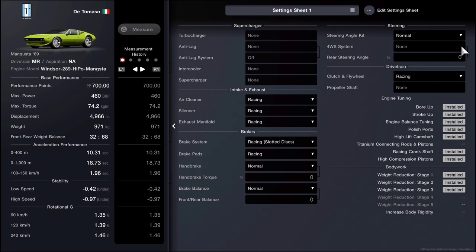On the next sheet, under intake and exhaust, we have a racing air cleaner, a racing silencer, and a racing exhaust manifold. Under brakes, we have the braking system as racing slotted disc and racing brake pads — everything else left as standard. Under drivetrain, we have a racing clutch and flywheel. For the engine parts installed, we have: bore up, stroke up, engine balance tuning, polished parts, high lift camshaft, racing crankshaft, and high compression pistons. We also have stage 1, 2, and 3 weight reduction added to this vehicle.